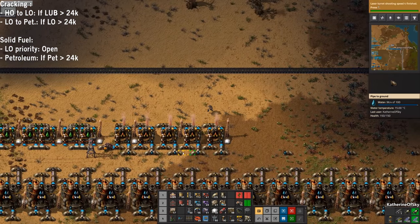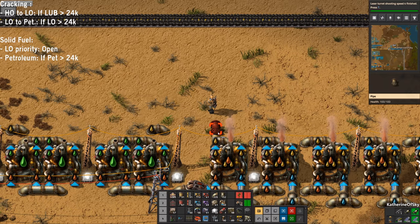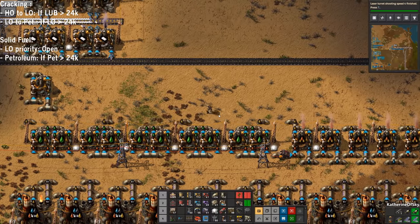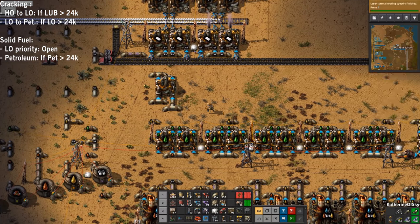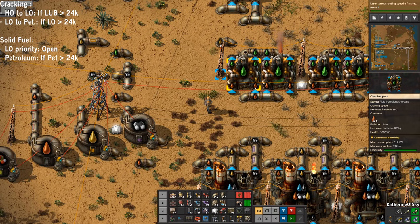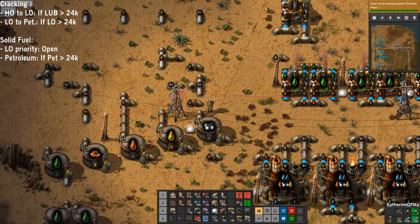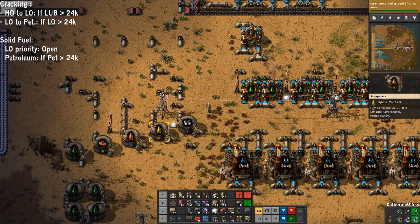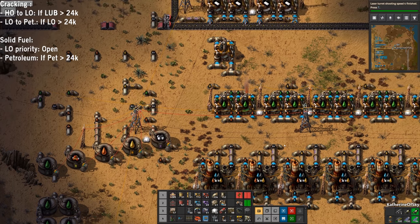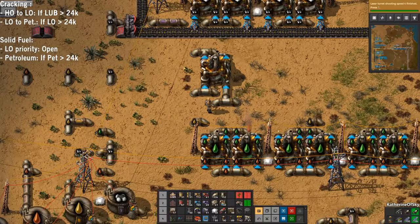So that is how this cracking setup is configured - it will process every drop of heavy oil with no problems. You can see the heavy oil is going out and some of it is being made into light oil, but only if it passes the condition we set.